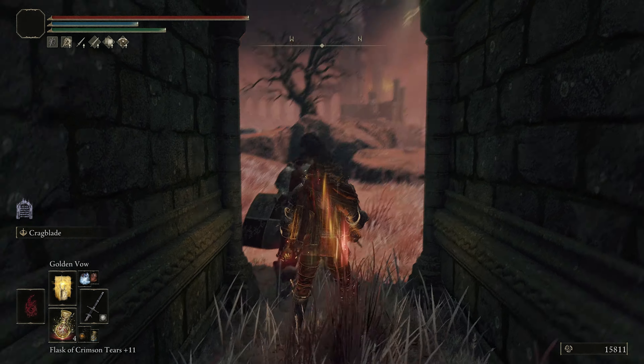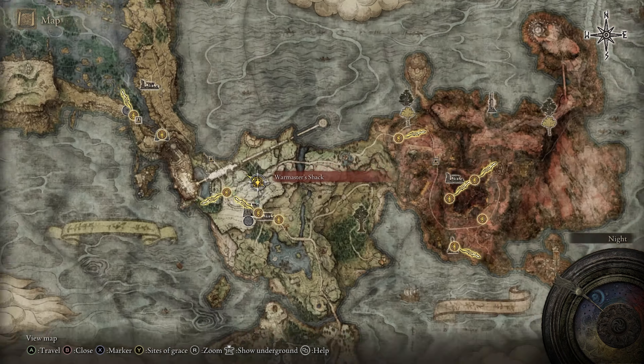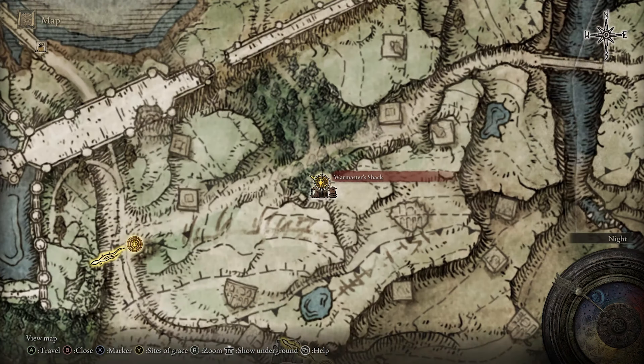The Banished Knights set is another cool heavy armor with great resistances. You will need a good amount of stamina to wear this full set, but it is one of the best in the game. Make your way to the Cathedral of Dragon Communion Grace in the southwest corner of Kaled. There is a Banished Knight patrolling here. Sit at the Grace to make him respawn and farm him. You will not only get his armor, but also his sword. The sword has a unique two-handed move set, on top of being a good weapon.